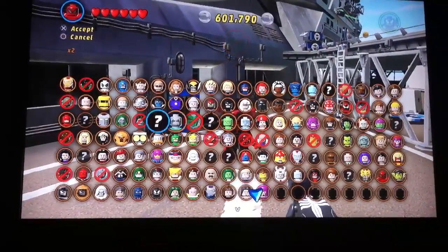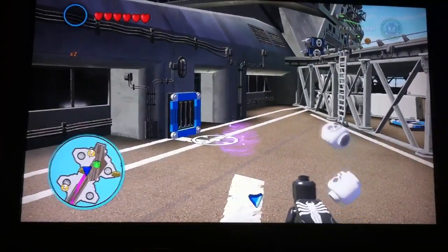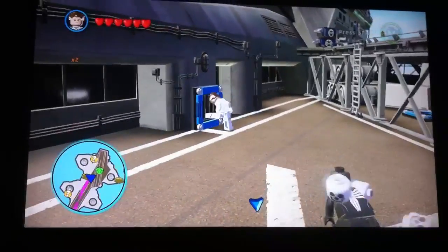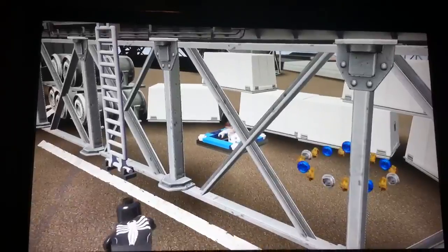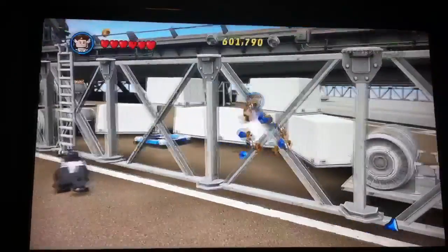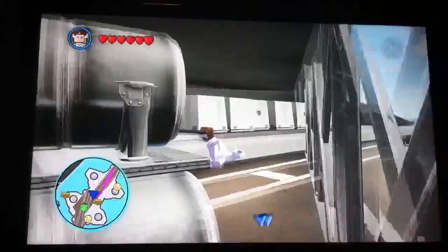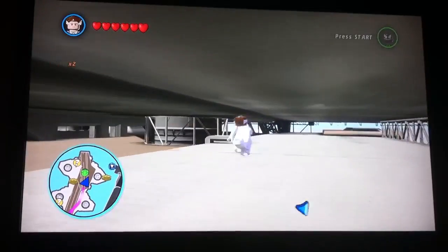You gotta do Spider-Man to do that, and then you gotta turn into Mr. Fantastic. And Venom is throwing skulls around — disturbing. You gotta do that, go in there, and as you can see, it's the money. Go in here, go around here, and boom — you are in the secret area.